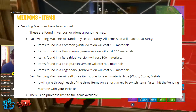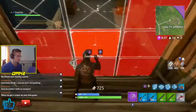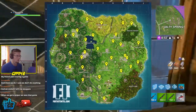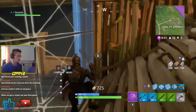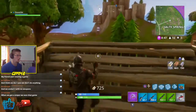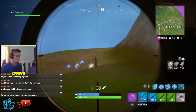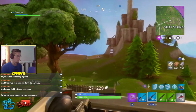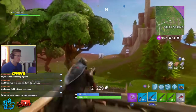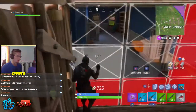They added vending machines. These vending machines are found in various locations around the map. Each vending machine will randomly select a rarity, and all items sold will match that rarity. Common/white items cost 100 materials, uncommon items cost 200 materials, rare items cost 300 materials, epic items cost 400 materials, and legendary items cost 500 materials.